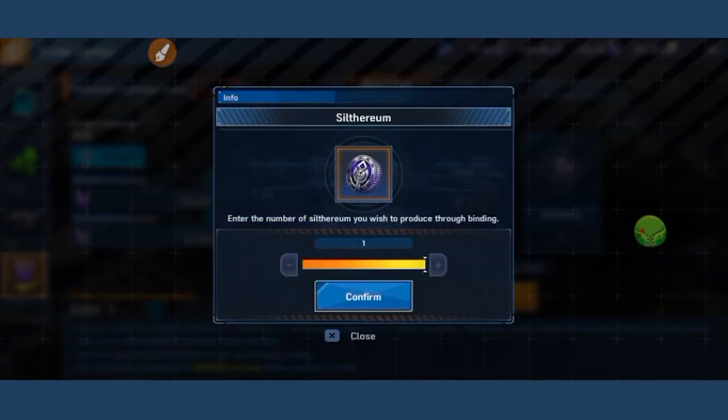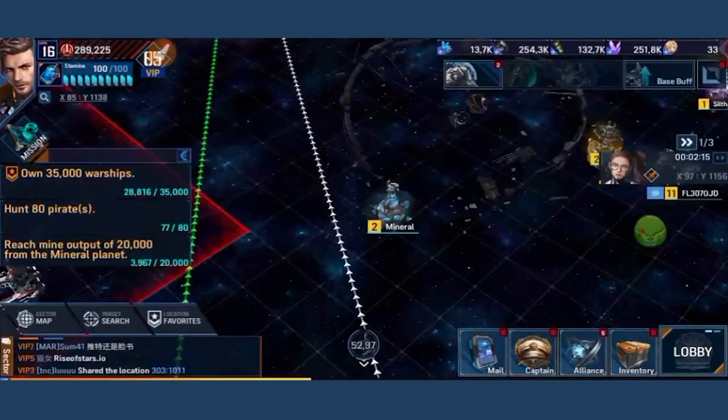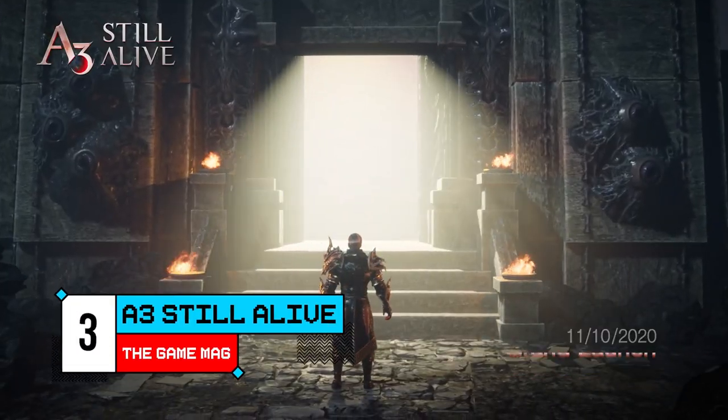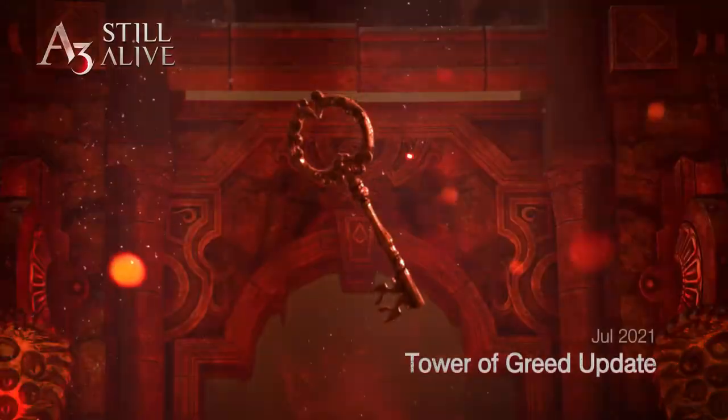So make sure you get your own warship carrier, gather silther particles, convert them into siltherium, and you'll be making a profit in no time. Number 3: A3 Still Alive — an MMO game with some nice features.